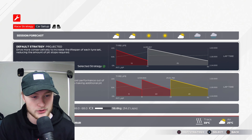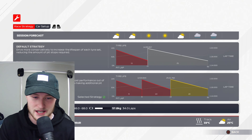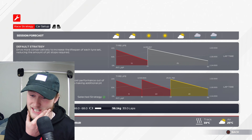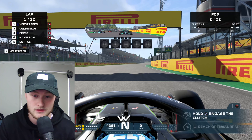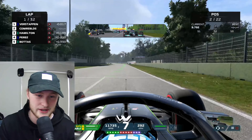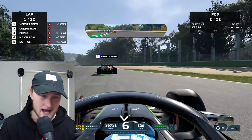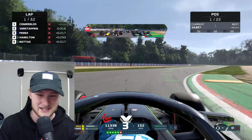For race strategy: do we want the one-stop on hards, or go two-stop? I think two-stop makes it more entertaining. We'll do nine laps on softs, ten laps on softs again, then thirteen laps on mediums. We're only about three seconds slower on two stops so we might as well. Good start — we beat Verstappen off the line, but he's got a quicker car and just got a better entry into turn one so we ran wide.